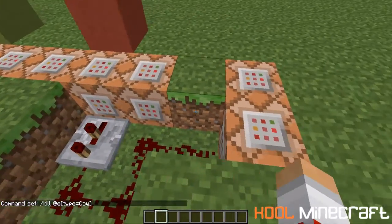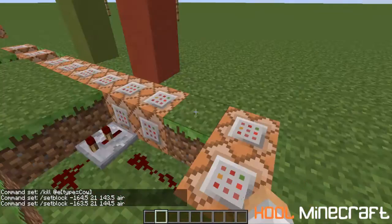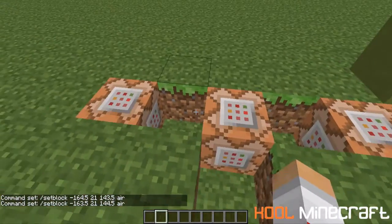Then also, this sets two blocks to air, which are the two redstone blocks that will be placed here to stop the clock and that were running the clock here. So that means there is nothing here.